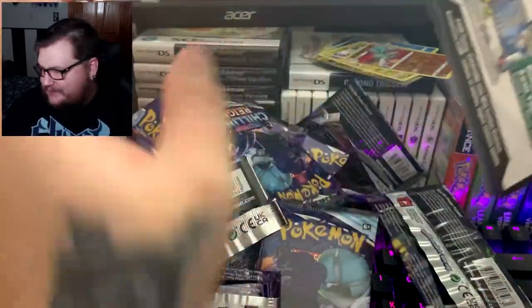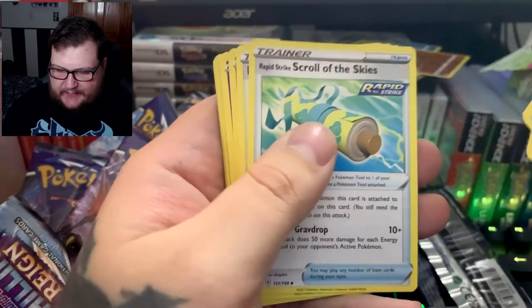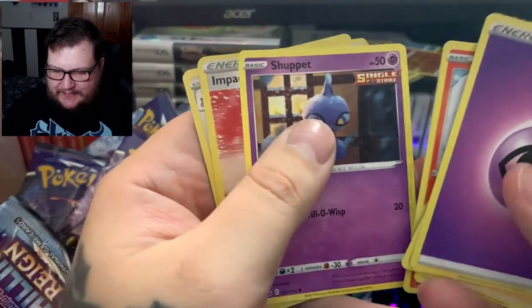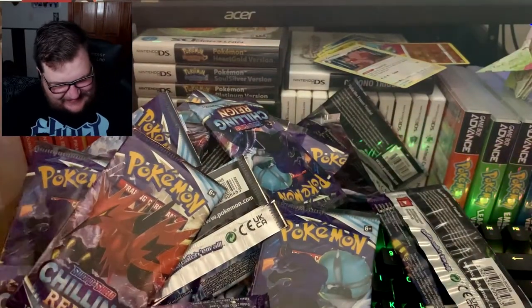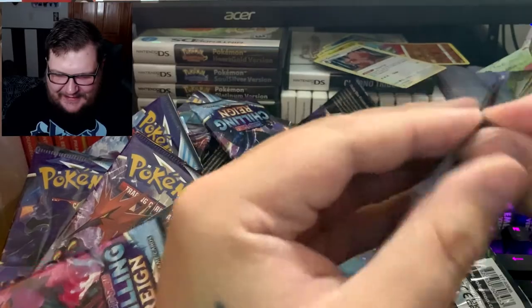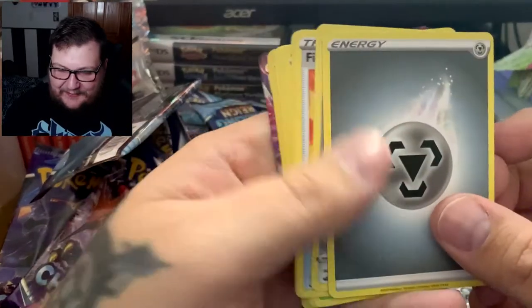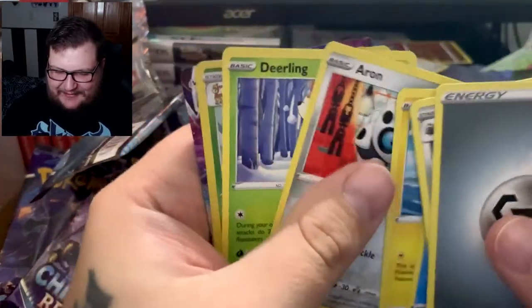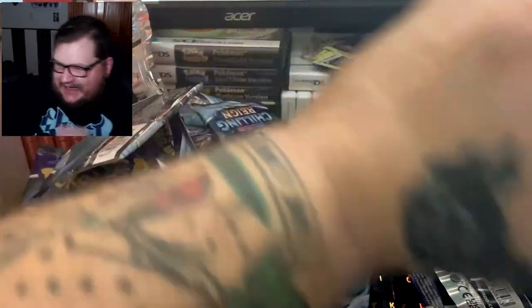Last two packs — white code! Pack thirty-five: Agatha, Scroll of the Skies, Dynamax Tree Hill, Kubfu, Inkay, Diglett, Scorbunny, Shuppet... still not one V-MAX?! Final pack — fire! We got a V-MAX! Lairon, Strength Resistant Gloves, Welcoming Lantern, Bounce Sweet, Lapras, Blipbug, Arron, Deerling, Saltbuck, and Shadow Rider Calyrex V-MAX! Finally got one right at the very end!